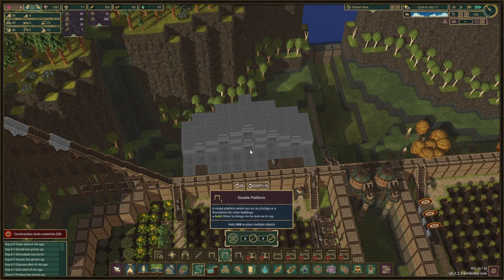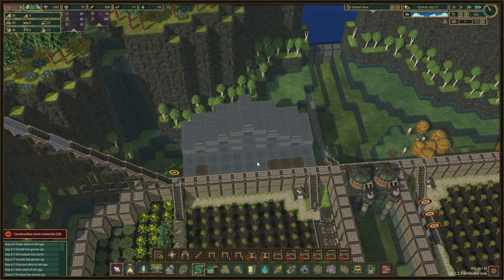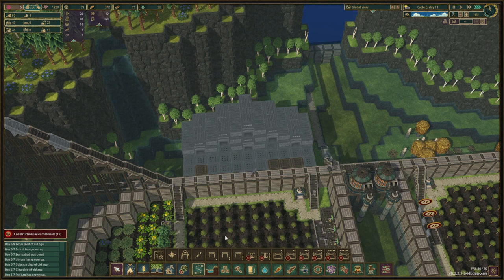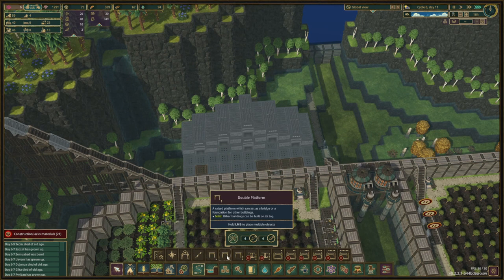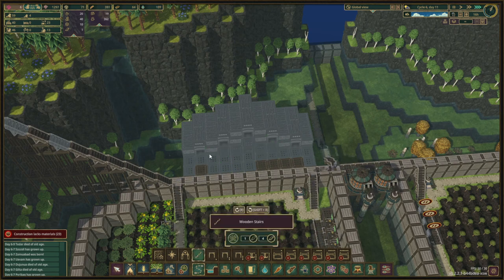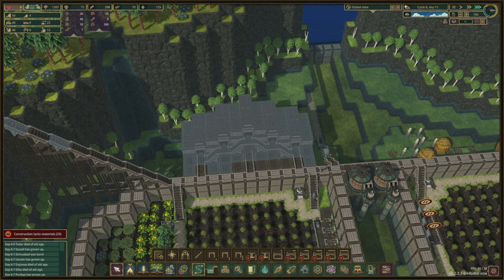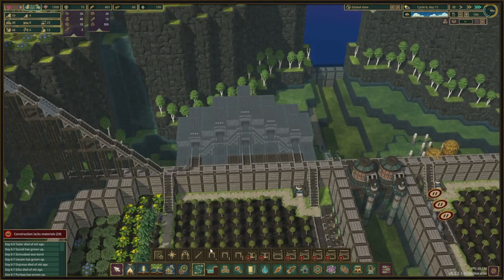We need to be able to reach everywhere. We'll do that like so. We need this and then we need this and this. We're gonna have some staircases connecting all of those together, making path connections everywhere — there, there and there. And this should be okay for now.